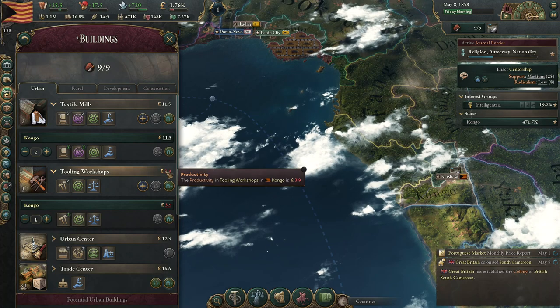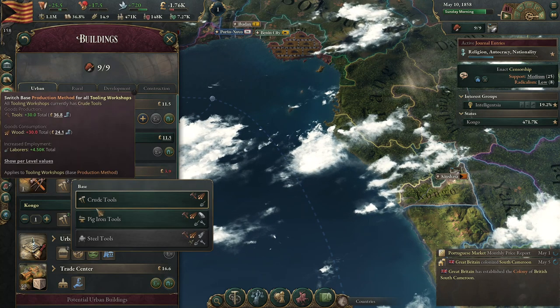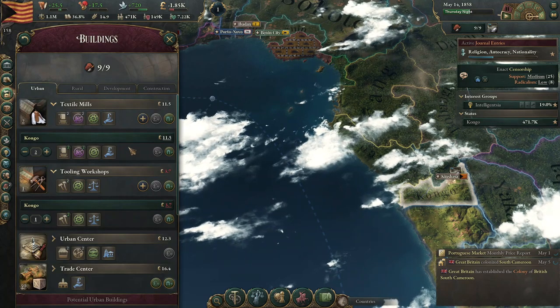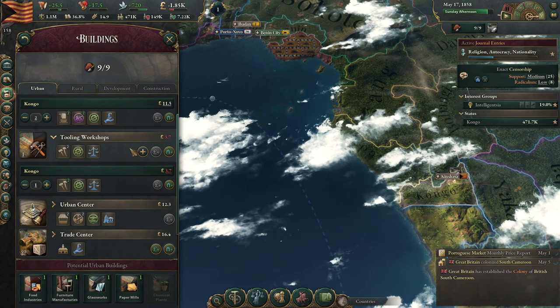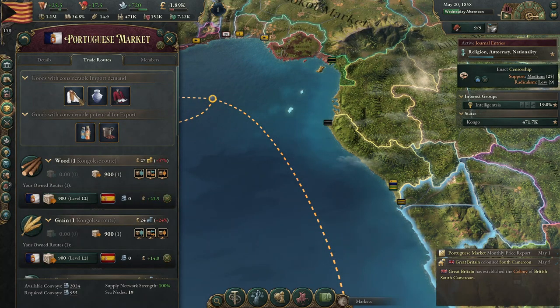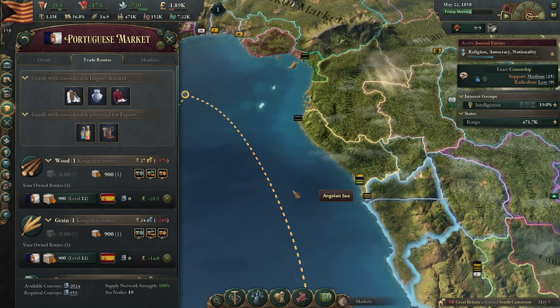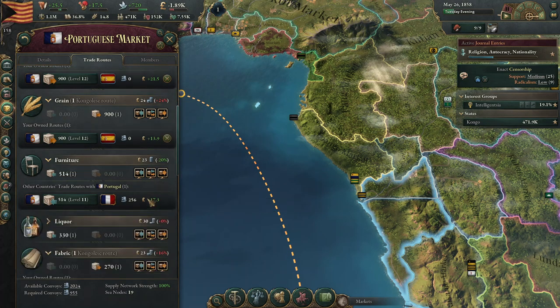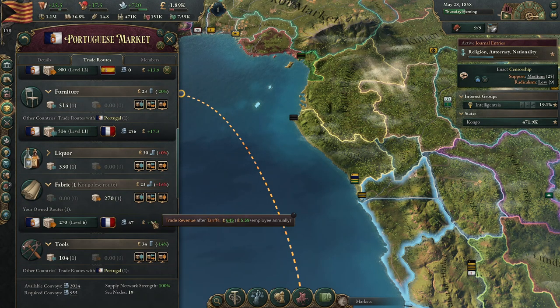Urbanization. Tools are just not doing their job for us. Ooh, pig iron is not something we want. Cash reserves. With this iron mine it should help us out a little bit. Let's see what our market is doing — need more clothes, we're actually working on that. We are selling the wood over to Spain. That seems appropriate to me — it's not like we have a deficit for that.